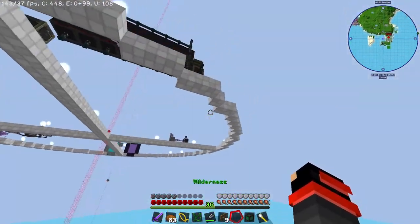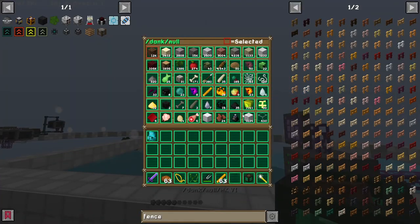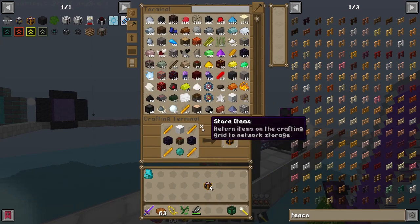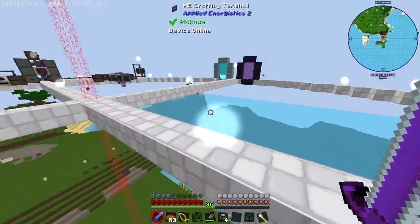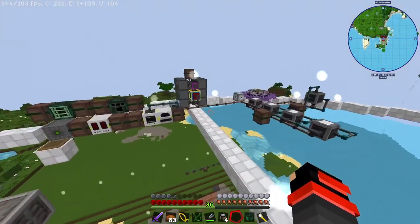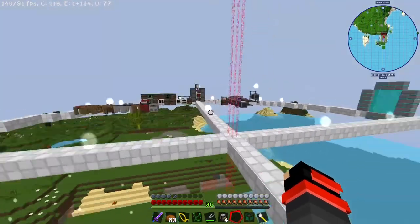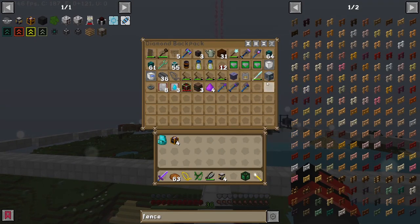I have 55 wool here. Let's go ahead and make some ender chests because I know I'll be needing those today. Put our blaze rods in there — let's make four. Why not ender tanks too? So now that we have that, let's do a little bit more chores. First, let us go to the nether and start mining — start using the builder there.